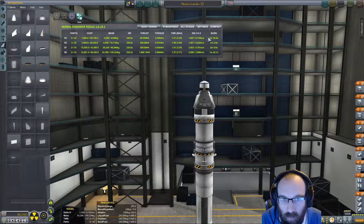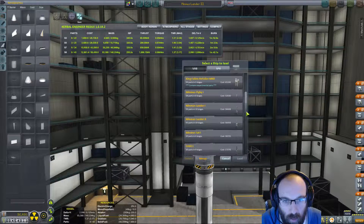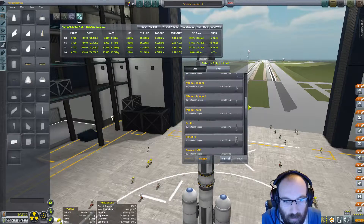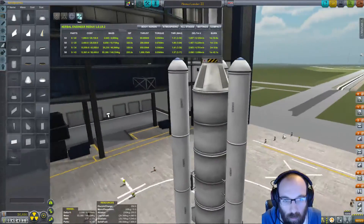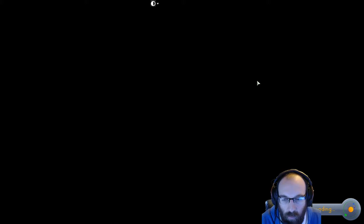We'll also get ourselves a surface sample and plant a flag. 8,000 delta-V should be enough — that is considerably more. Loading the old one, Lander 1 was only 6,000, so we're adding 2,000 delta-V. We're going to do it right this time. Much, much more — much more for the job. So let's launch that.